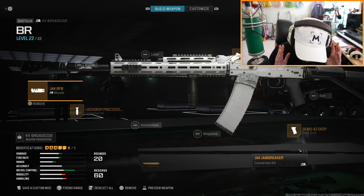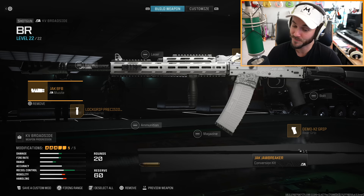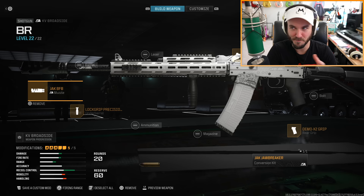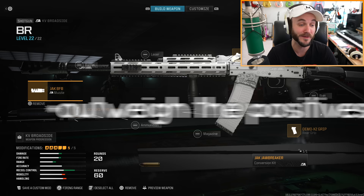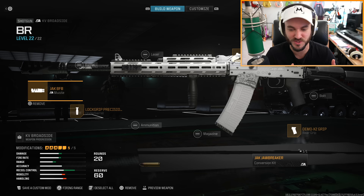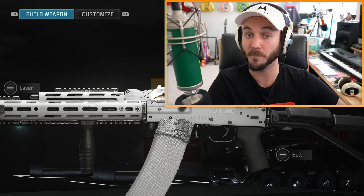That is the brand new Jack Jawbreaker kit for the KV Broadside in Modern Warfare 3. If you want to go ahead and unlock it you can, but I don't know if it's that great — definitely one of the weirder aftermarket parts we've gotten so far. As far as it being meta or even really that good, I'm not too sure. The downsides of this kit kind of outweigh the benefits, and you might be better off using the KV Broadside as a shotgun. It also seems like some attachments are bugged — like you can't use a 25-round drum or a silencer. So far this weekly aftermarket part has me more confused than pleasantly surprised. Let me know in the comments what you think about it, drop a like and subscribe, and I'll see you guys later.